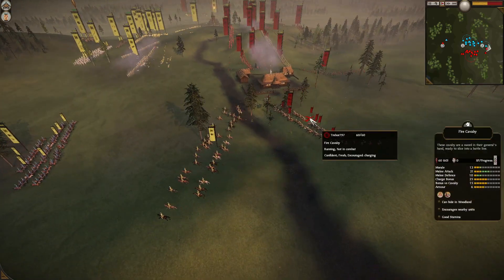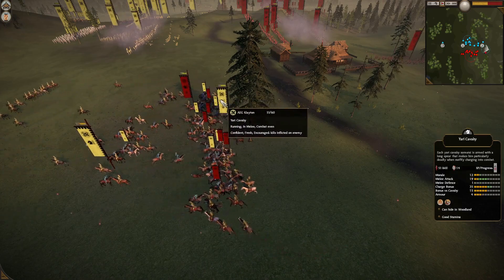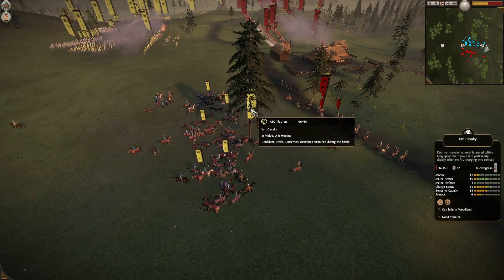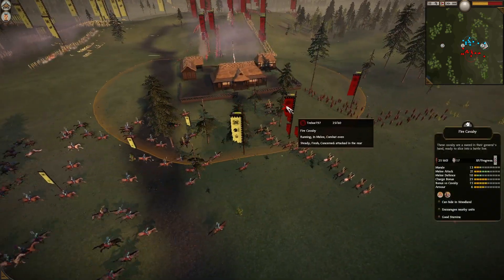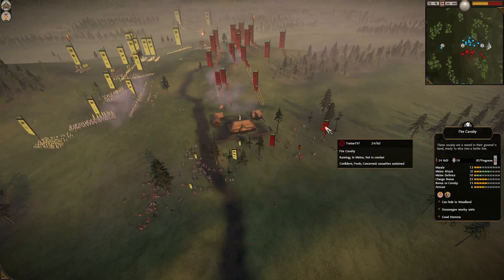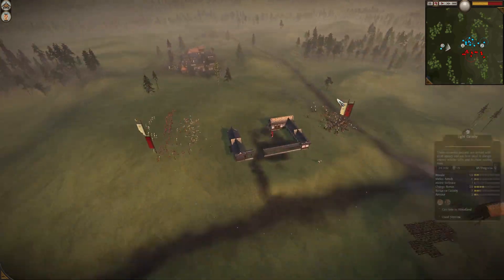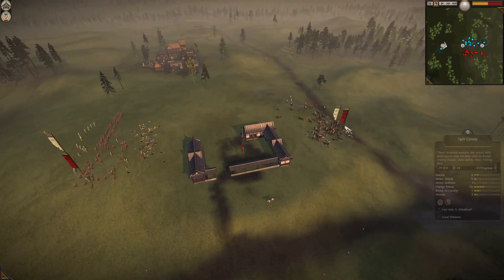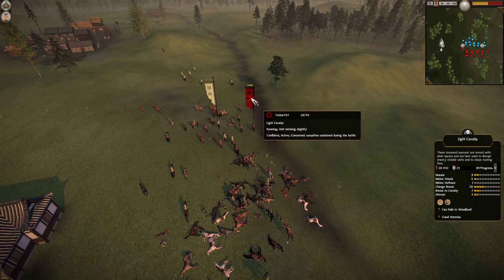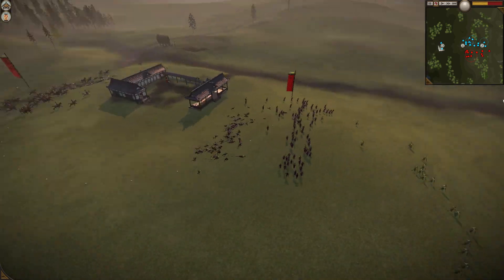Clayton notices the charging fire cavalry and counters it with his own yari cavalry — rank six versus rank six. Usually the fire cavalry should win that: 21 attack, 10 defense. But it still had an attack order on the light cavalry, which means Clayton won this one handily — a good exchange by Clayton. On the flanks, the battle for the archery dojo is being won by Trebor. Clayton may have missed this light cavalry charge because there's a lot left over from Trebor's light cavalry, yari cavalry routing nagi attendants. This archery dojo will belong to Trebor now.